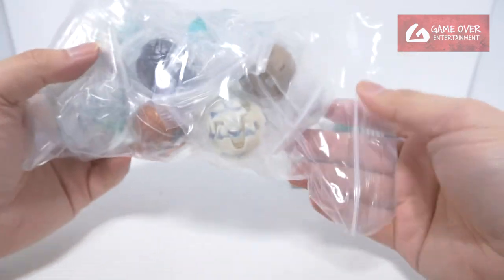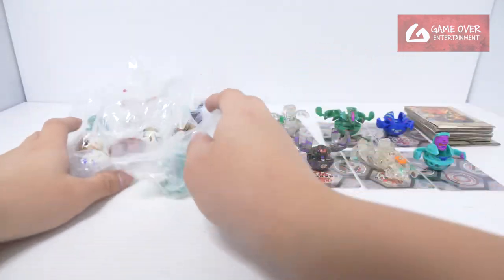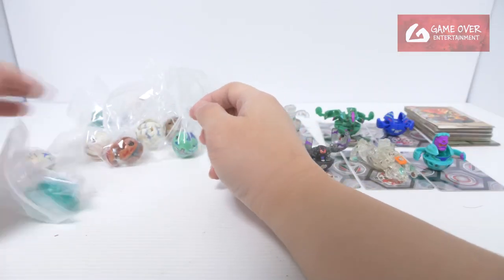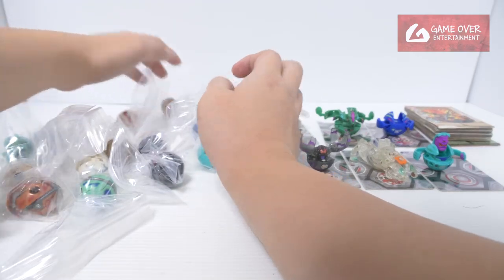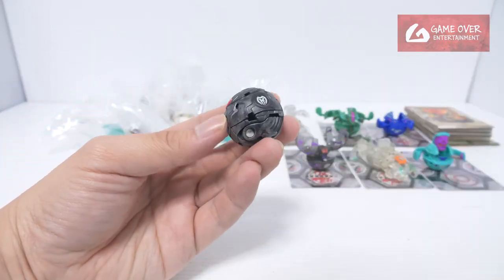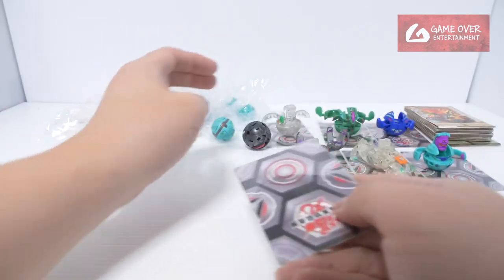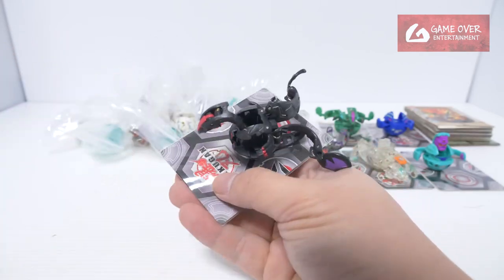Let's open these up. A lot of nice colours — how many are there? 17 — 17 is correct. Let's open up one by one. Another Viper Helios — it's a Baku Steel, Darkest Baku Steel 2 Viper Helios. Baku Steel, open core — the ring looks really tarnished.